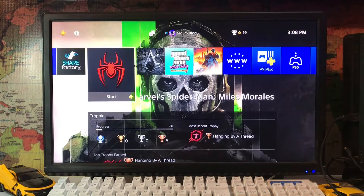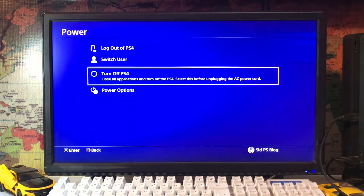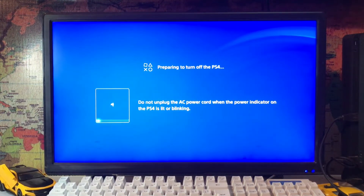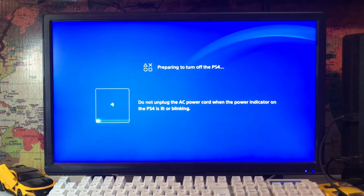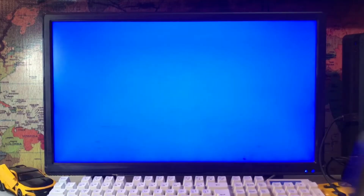So you just go to the power and turn off your PlayStation 4, and wait for it to turn off completely. When your PS4 is off, just press the power button until the second beep, then let go.